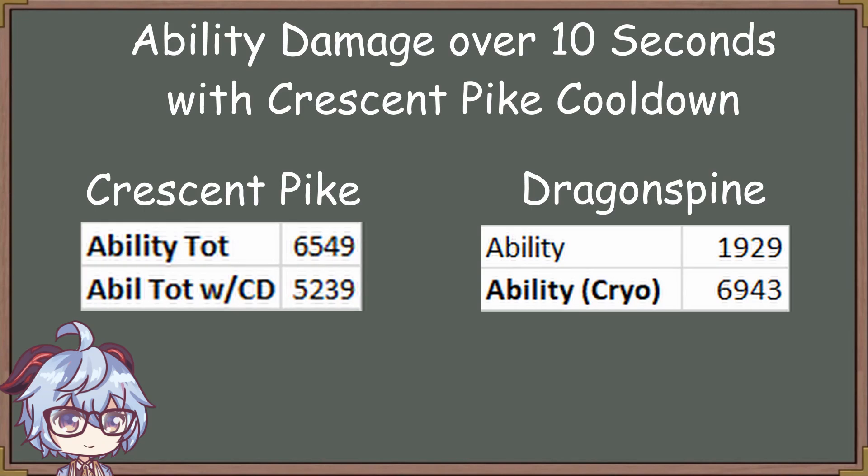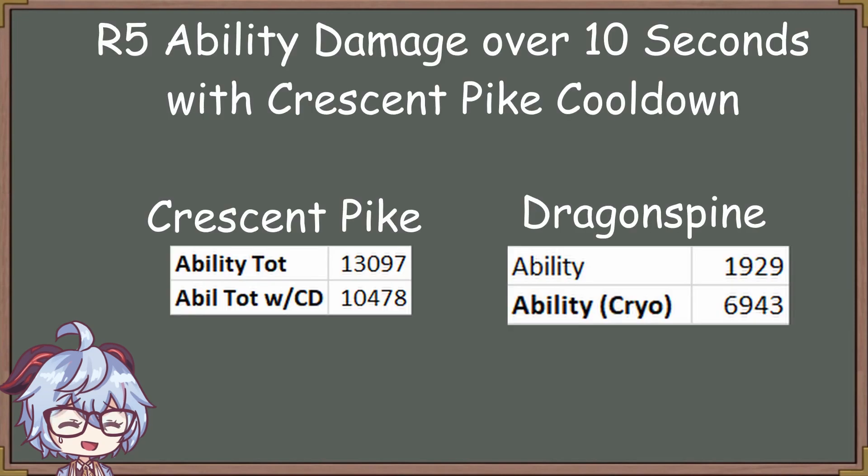But wait — what if I have R5 for both weapons? Surely Dragonspine will eventually be better by that point, right? So let's say both weapons are R5, but the results I obtained show that Crescent Pike's ability is still way better.